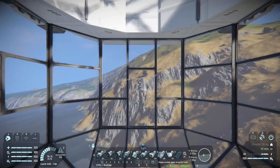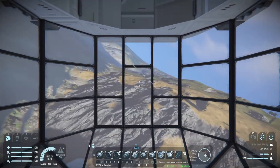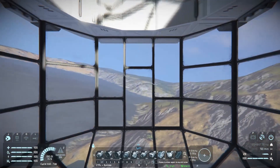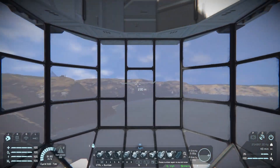I actually really like the way this flies. I flew this around Pertam quite a bit and actually took it down into one of those big ravines and was able to fly around in there with the ship — it's actually agile enough to pull something like that off, which is kind of cool.